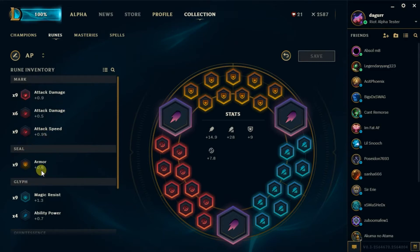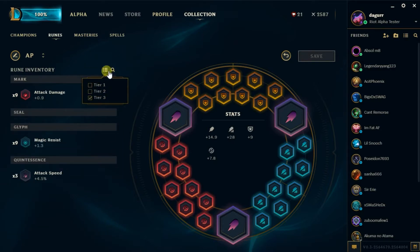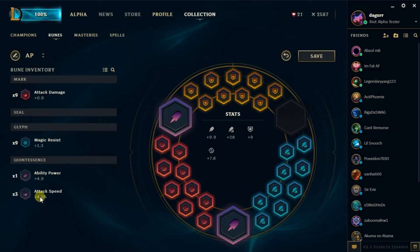It looks like it's showing my lesser ones, and I don't want to see those. Oh, yeah, you can filter them. There we go — now you can see all my marks from tier three, which I actually don't have that many of, and I have IP for it. I probably should buy them anyway. So this is the runes page — looks pretty sick.